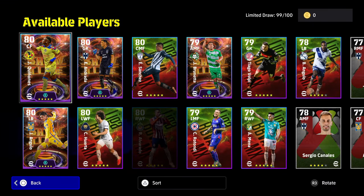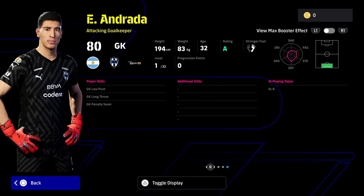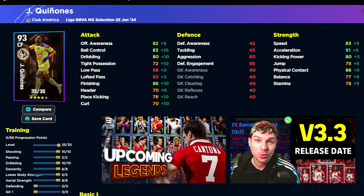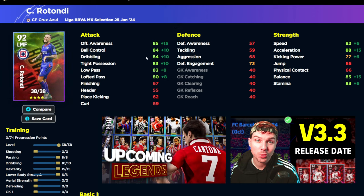We've also glossed over this second goalkeeper — same issue. He has low punt, long throw, and penalty saver with the booster, but he's still not going to get up into those 90s, so we've largely ignored him. The other player here as a right winger — you've got pace and speed. Any winger that can get into 90 with tight possession, balance, and acceleration is going to be a beast on the wing if you just dribble with him, though you won't be scoring goals or passing much. Rotundi also has fairly nice stats including stamina, balance, and speed all into the mid-80s, plus acceleration.